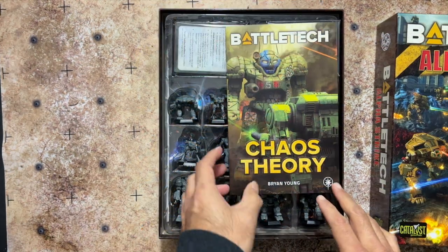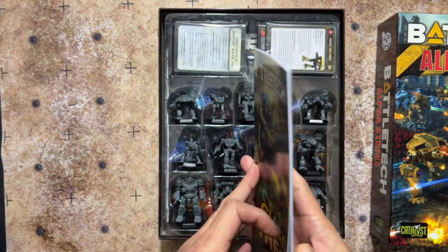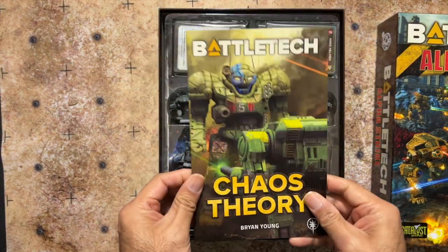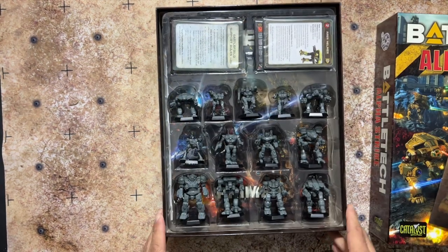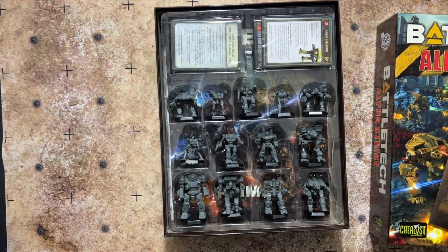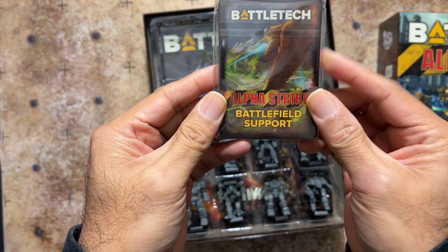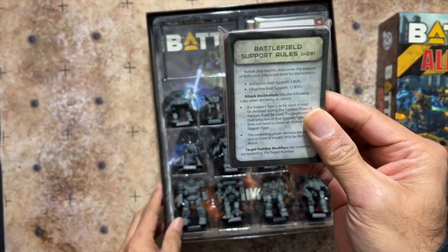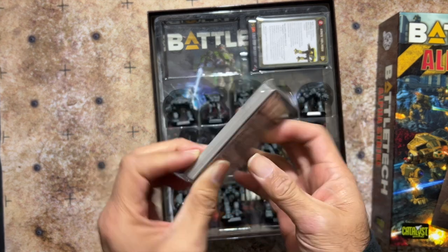As we open the box, you're going to see the novella, Chaos Theory. It's a new story — I'm going to assume it has not been released before with any of the other box sets. You're going to look at your 13 miniatures, spread across both Clans and Inner Sphere. You're going to have your BattleTech Support cards, which is something new with this set, and you'll have your rules.